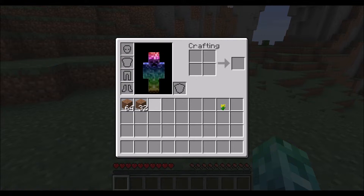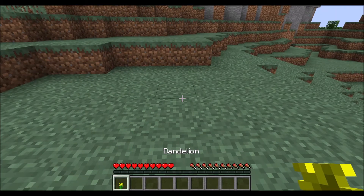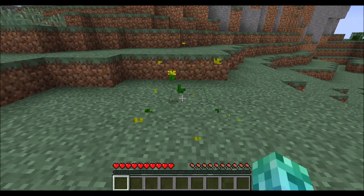And now we should talk a little bit more about this hotbar down at the bottom. Your hotbar is a quick access inventory. You can think of it like your pockets or a utility belt. By having things here in your hotbar, you can actually place them in the world or use them if they're a tool.